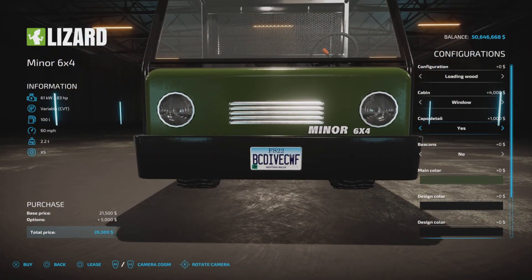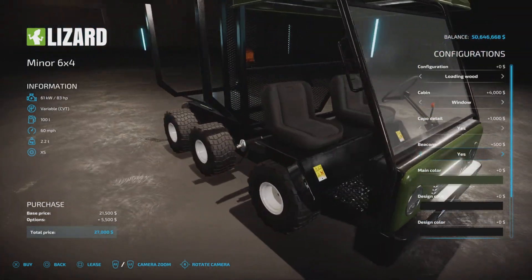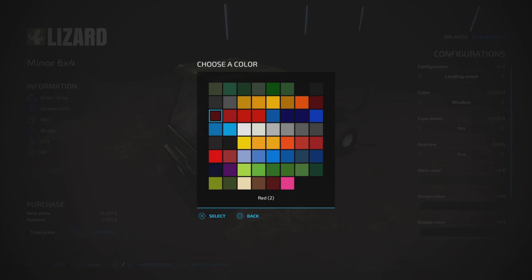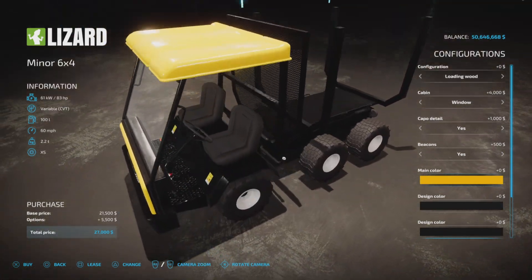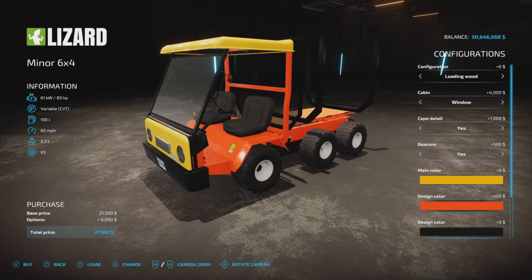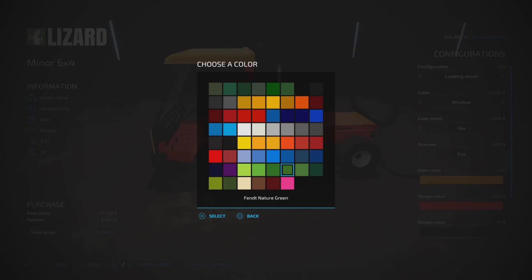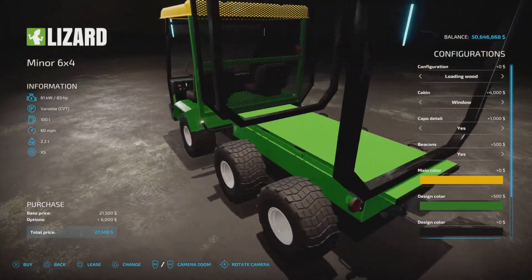There's a capo detail option — yes or no — which is a mini grill. Beacons are available, going right behind the passenger seat. For color, the first color option is yellow, which covers the roof and front. The design color — set to orange — is the frame, as you can clearly see.